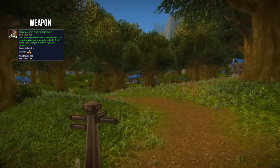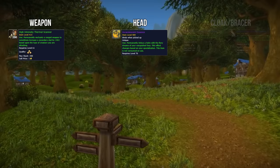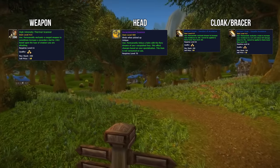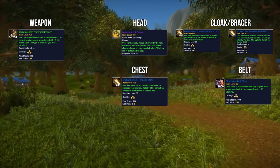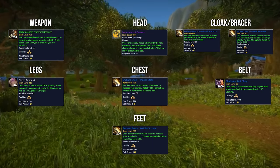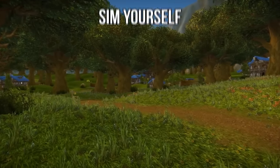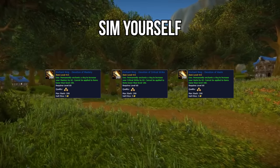For enchants, put the High Intensity Thermal Scanner on your weapon. Enchant your head with Incandescent Essence. Use Avoidance on your Cloak and Braces to be a bit more tanky. Waking Stats will be your Chest enchant. On your belt use the Shadowed Belt Clasp. Fierce Armor Kit for your legs. On your boots apply Watcher's Loam. For your rings, I recommend you sim what your best stat enchants are, but anything except Versatility is a good recommendation.